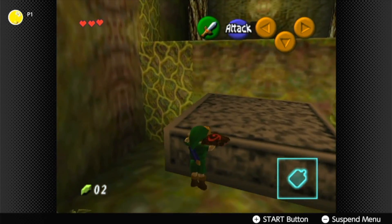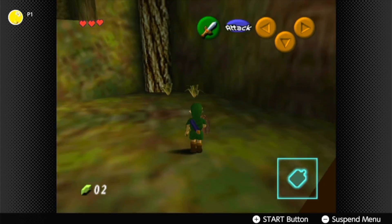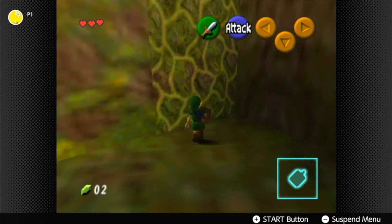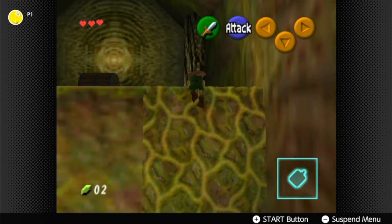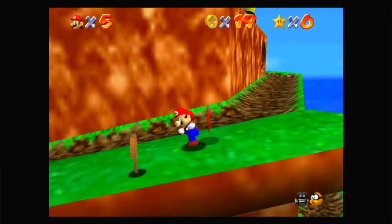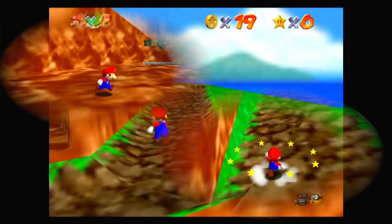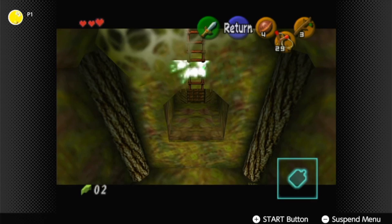The room with the slingshot may be the first place new players get stuck in Ocarina of Time and have to think critically. Ocarina of Time is a game that requires different tools to overcome obstacles, so it gets a very natural, smooth difficulty curve as players find more key items. Unlike Mario 64, which gives you almost everything right at the start, in Ocarina of Time players learn that certain items trigger events.